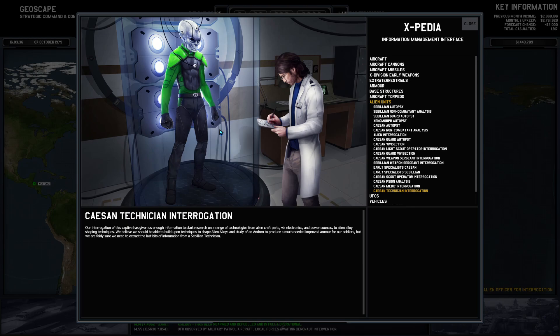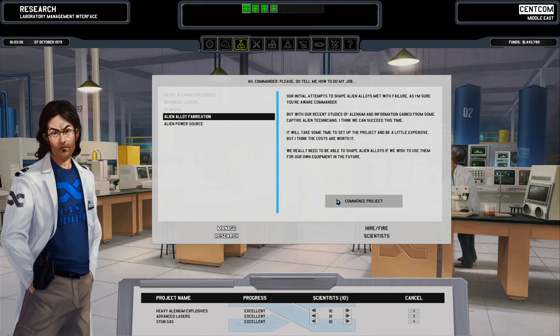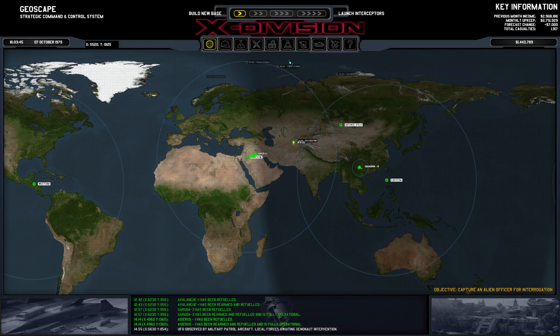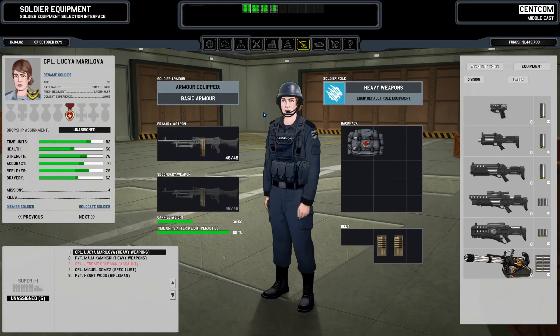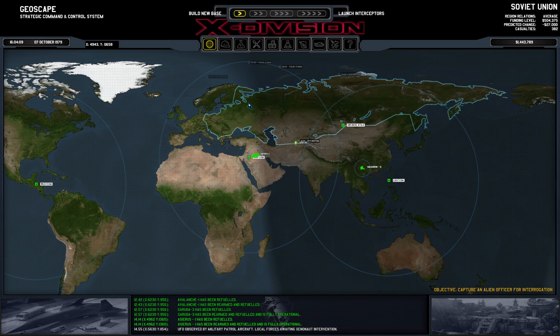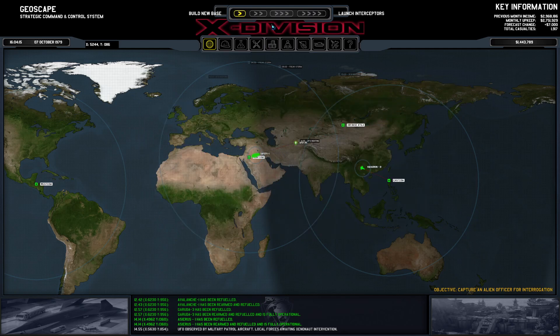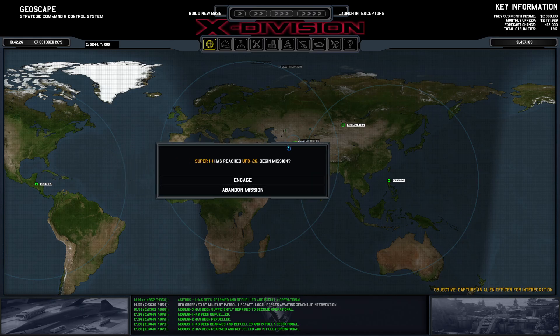But we are fairly sure we need to extract the last bit from a civilian technician. This gives me wolf — I'm going to be fucking happy. Alright, here's the save. I'm going to save it just in case it does a stupid thing. Join me next time for when we engage these UFOs. Thank you for joining me on this play of X Division. Stay safe and as always have an awesome, awesome day.